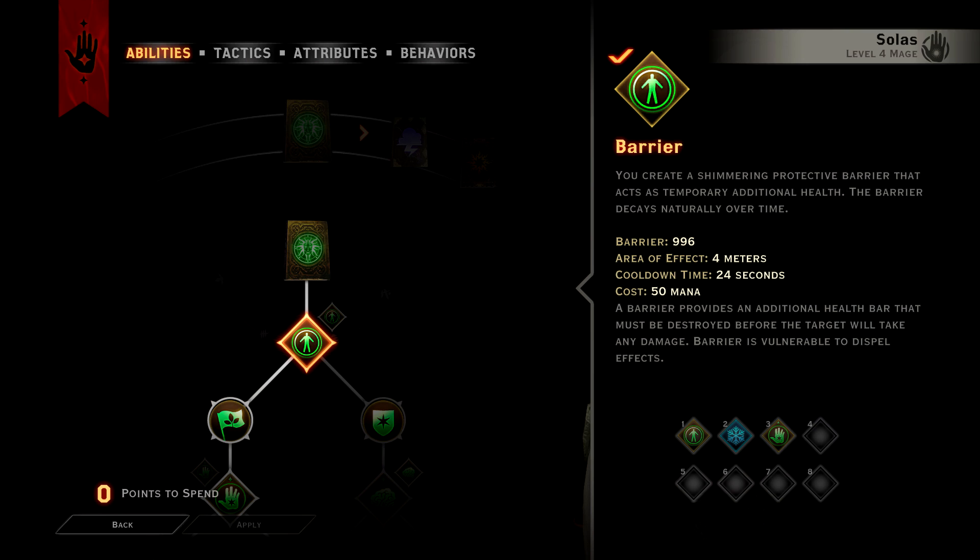Barrier is even better than healing, because it gives you a bunch of temporary hit points that get soaked up before your actual health starts to diminish. So if you only take damage to your barrier health, then you won't even need to use potions or any form of healing.